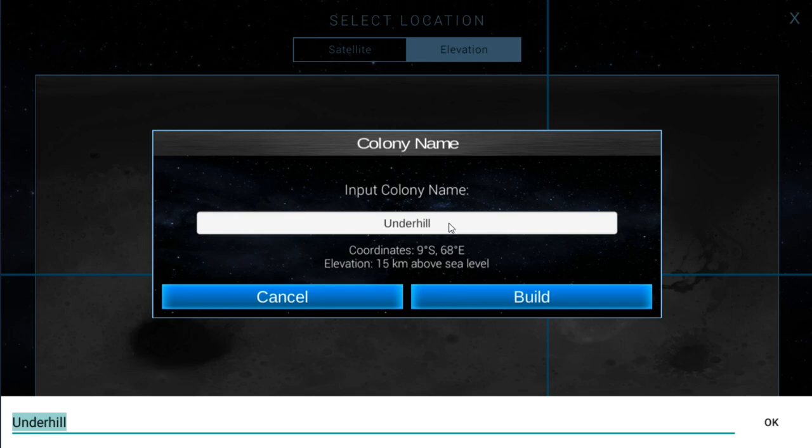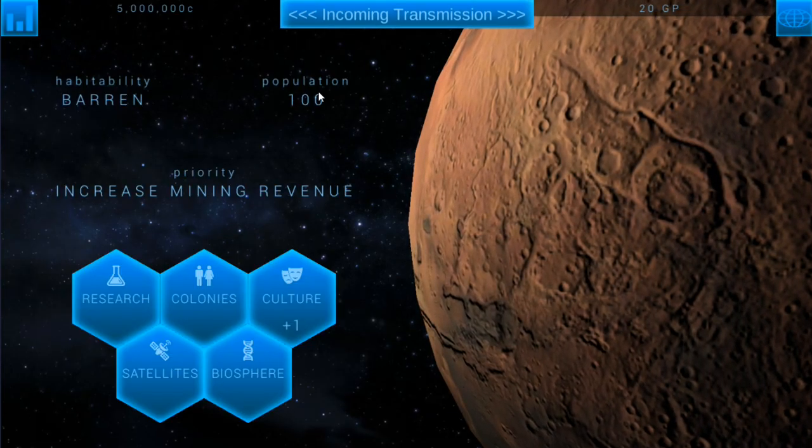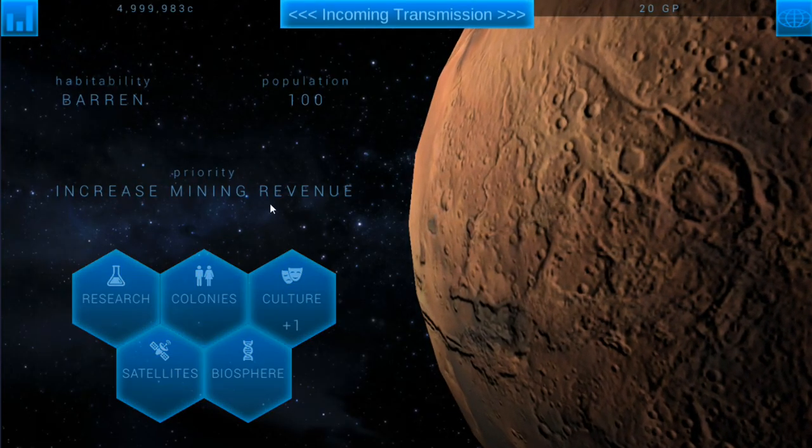We'll actually call this something else — let's go ahead and name it. What's a good name for our first colony? We'll call it Hope — I think that'll be good. We'll go ahead and build our first colony. So we've got a population of 100 currently.